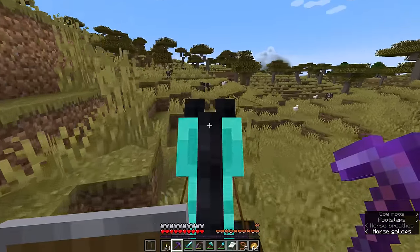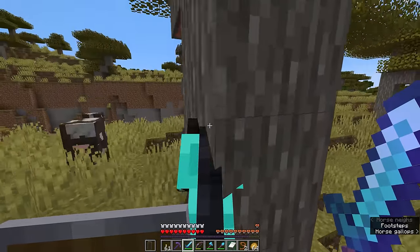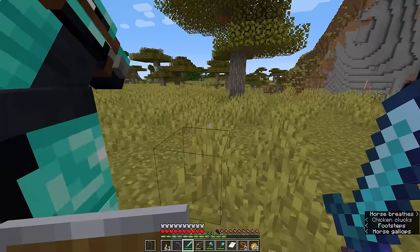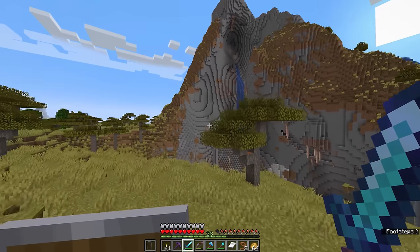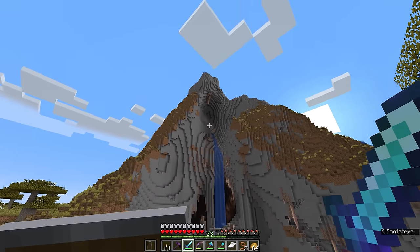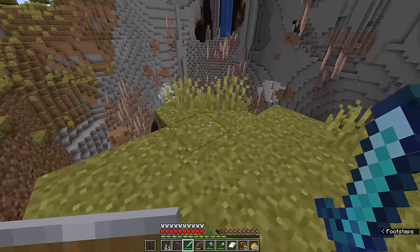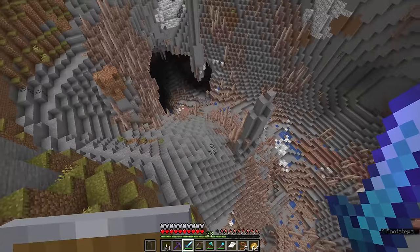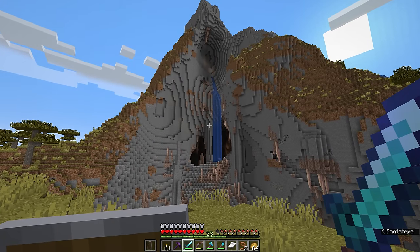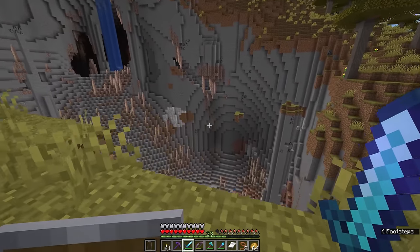Before we go any closer to that pillager outpost, I wanted to show you this mountain because when I was exploring on the livestream, we actually stumbled upon it. There is this one sheer rock face which goes down into a dripstone cave — kind of looks like an alien with an eye, a nose made out of water, and a big open mouth with all the teeth around. There's this enormous dripstone quarry that clearly leads down into what I presume is going to be another deep dark biome given the height of this mountain. It's a really impressive landscape and I'm bookmarking it for a future build.